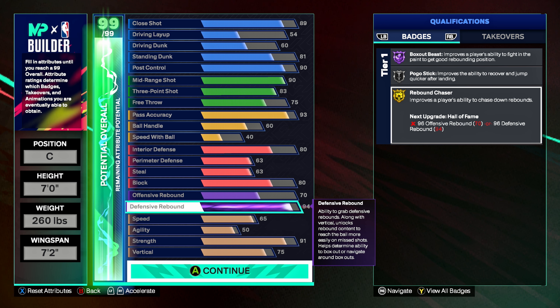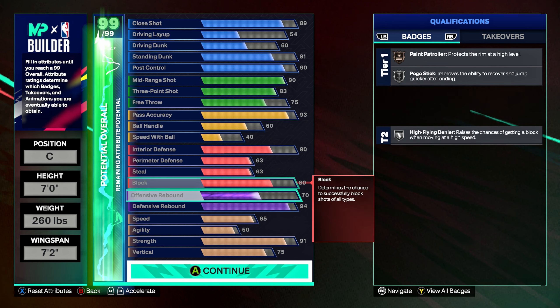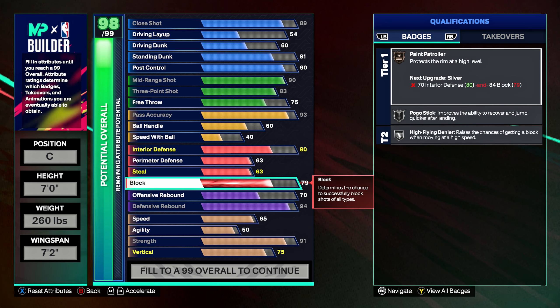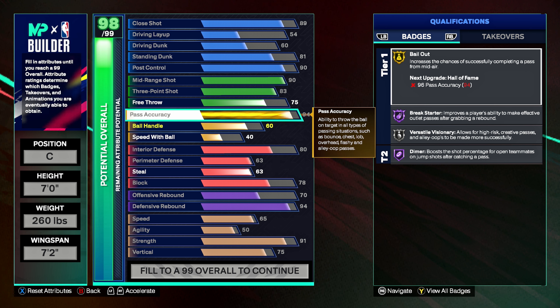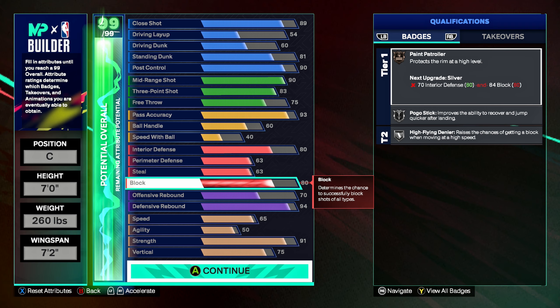I'd suggest putting your first set of cat breakers on rebounding so you can get the legend rebounding badge. If you want, you can drop block two times and add one to your pass accuracy, then on your next set of cat breakers throw it on pass accuracy and get legend playmaking badges as well. But it's up to you — your preference.